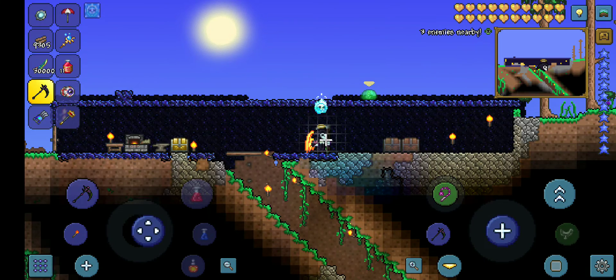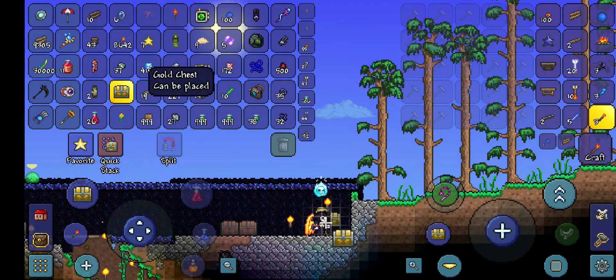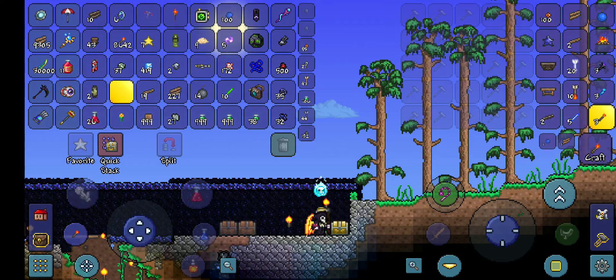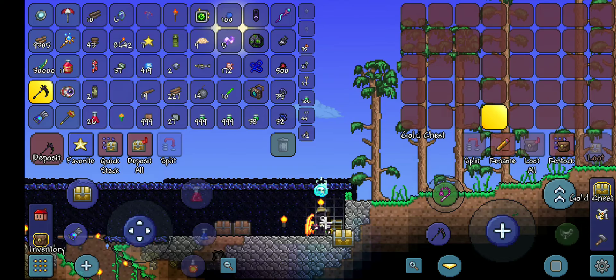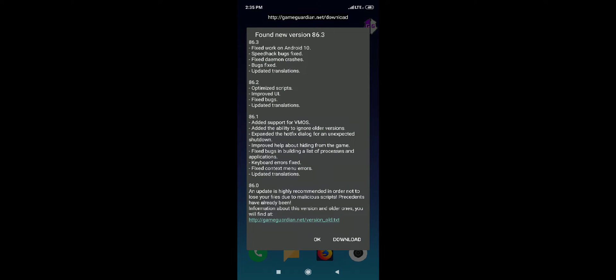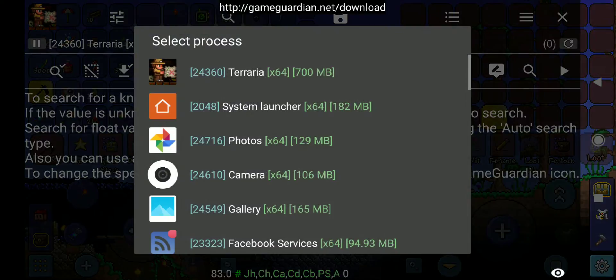First you need an empty chest and you open it. I'm using a program called Game Guardian — it's not available on the app store, you have to sideload an APK. Then you open Game Guardian.